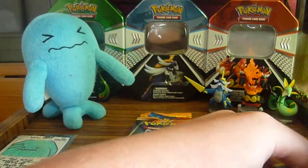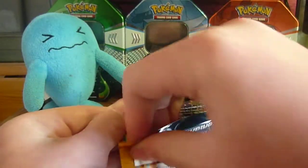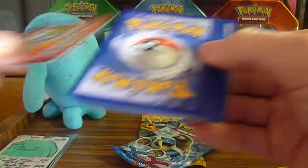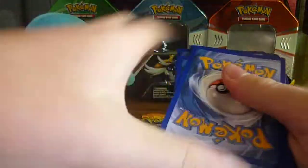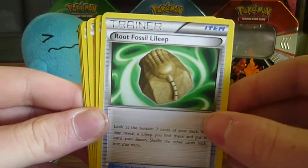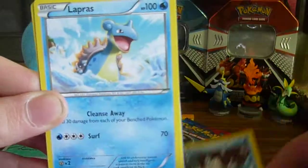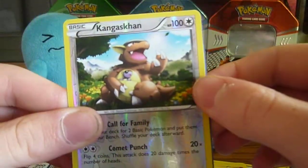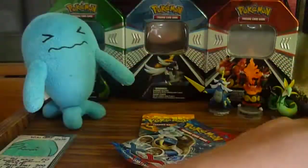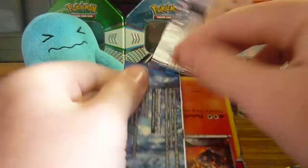Not great for the starter pack, but let's hope we can get some better pulls. Dropping the packs on the floor — not good at all. Code card down. Chatot, Pokemon Catcher, Root Fossil Elite, Karrablast, Machop, Sawk, Snover, Lapras with 100 HP again. Kangaskhan is a reverse holo and the rare is a Frostlass. Disappointing. I hope the XY pack can make up for it and give me some really nice EX cards.